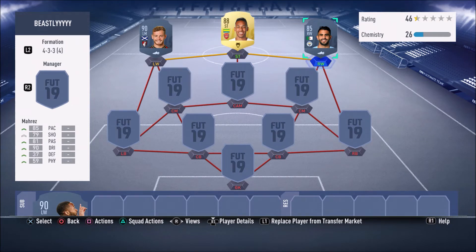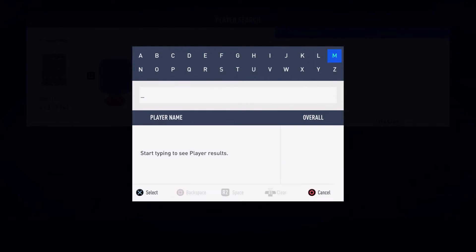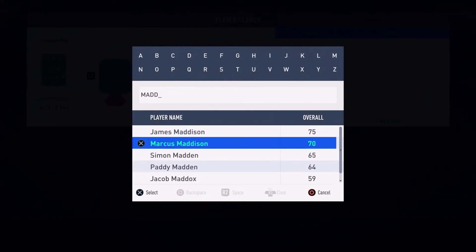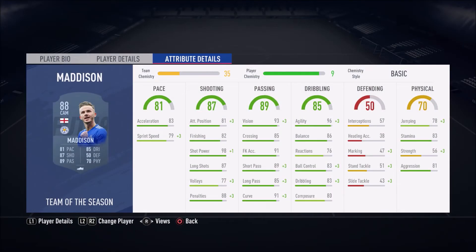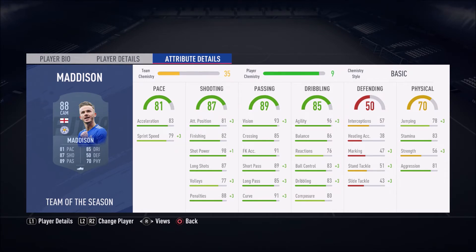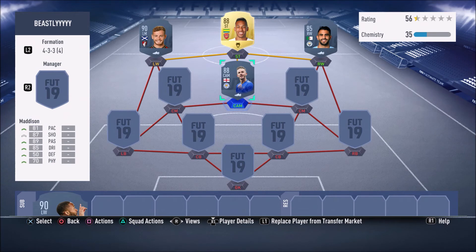Moving on to the CAM position — we do have more than one Team of the Season here. This Team of the Season is tradable. I was actually doing a draft the other day and I managed to get this guy, and I really liked using this card. We have Team of the Season James Maddison. This card is very, very good — you guys need to give this card a go. He's got 98 shot power, 87 long shots, 82 finishing. Give this guy a go — 4-star, 4-star. A very good card in FIFA 19.